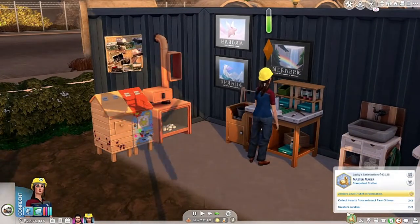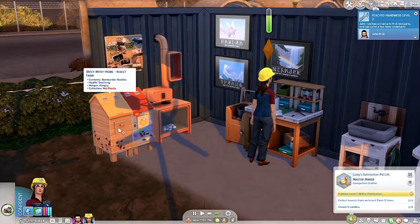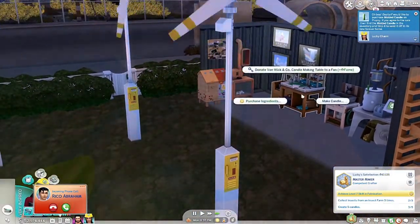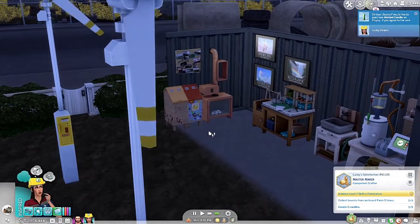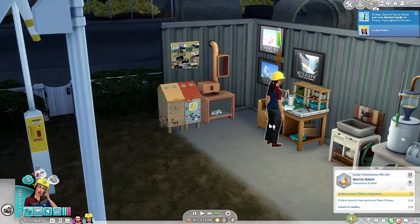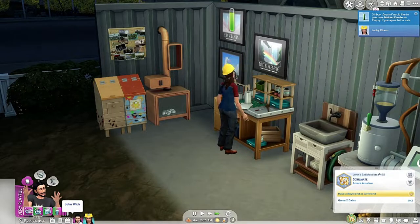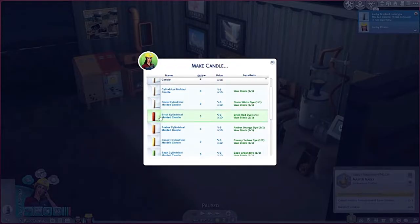She only has a couple more things to do, which is great. She has to collect insects - I thought that should have been completed today. When I hit collect it didn't count, but that's okay, we'll get it tomorrow. Someone wants to buy more candles - awesome! We'll make another candle. That way we can get rid of the dyes, because I don't think dyes can color the llama wool - you have to give them a special treat. We are going to be owning llamas and cows, which is going to be great.